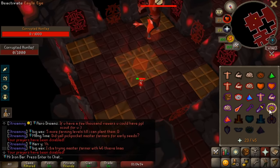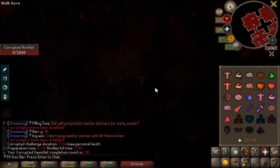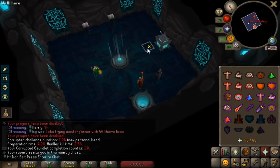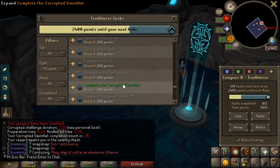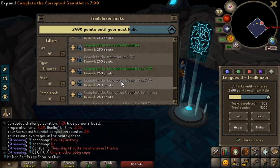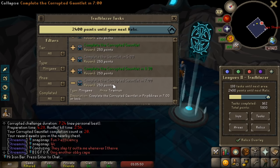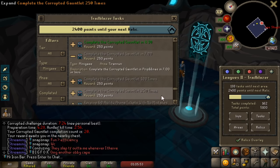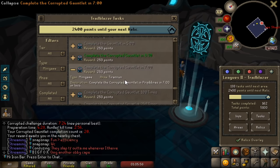Oh, that was freaking hard. Oh my god. We did it — 7:24! Is that a task? Corrupt the Gauntlet — complete the Gauntlet in 5 minutes, complete the Gauntlet in 8:30. Oh dude, this one for 7 minutes — that's not... damn. There's a 7-minute one, okay. We can probably do that, but not today. With better stats, maybe.